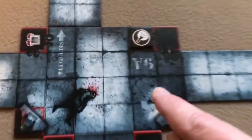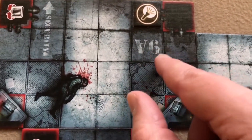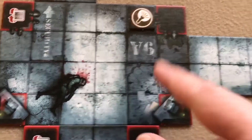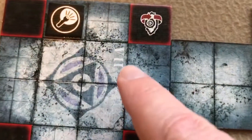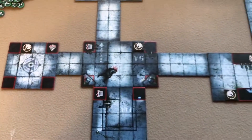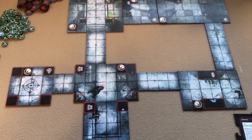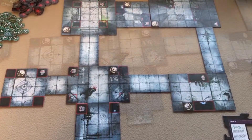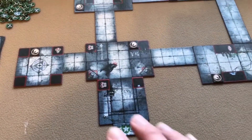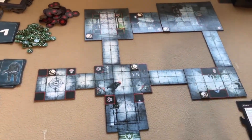The setup diagram shows you the tiles you need — they're each labeled, like '9A' or '11A.' Some of them are kind of hard to see. You look at the diagram on the map and then assemble your map. I don't have the doors on here yet, and I'll show why next.